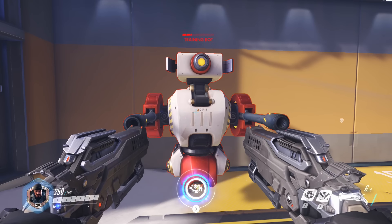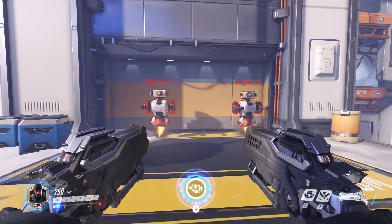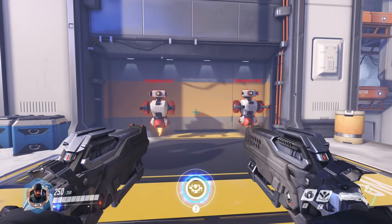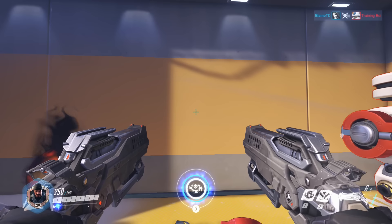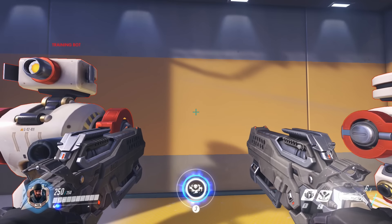Now, one of the added benefits of being close to the enemy is that you can also melee them. And if you didn't know, hitting your enemy with a melee attack does 50 damage. And the area of effect in front of you that the melee strike hits is actually pretty big — probably a lot larger than you think. I wasn't even aiming at the bot on the left, and yet I was still able to hit it with a melee, because the area in front of me is so large.